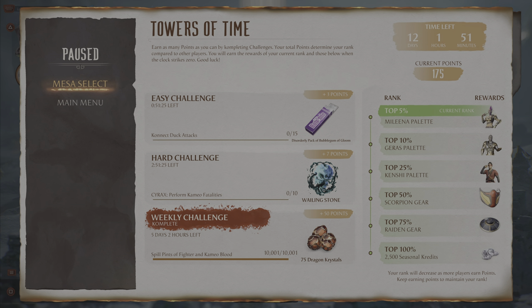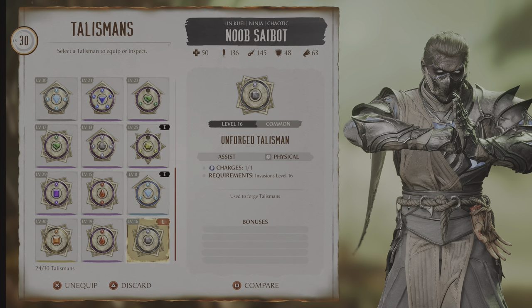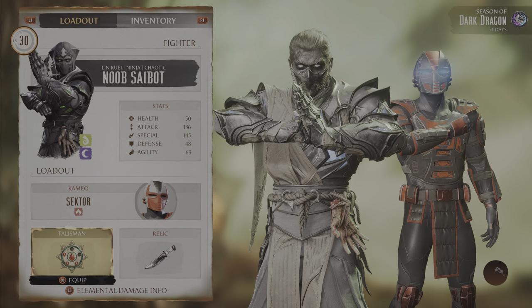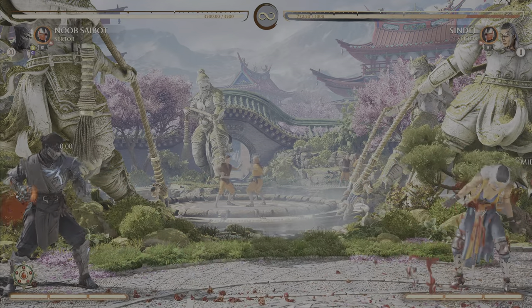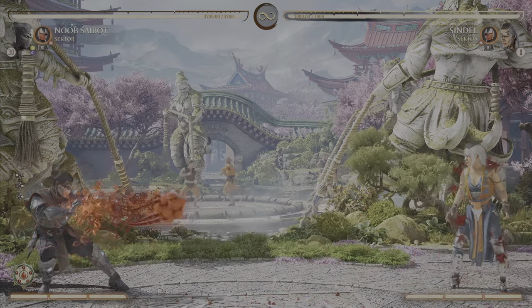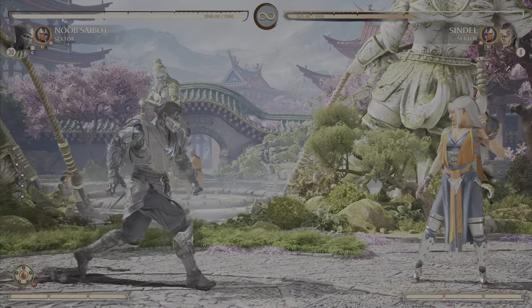Now let's go into the practice area to try out the talisman I've just created and equip the new talisman. You can then continue to upgrade the talisman to make a higher powered version as you earn and pull the panels.